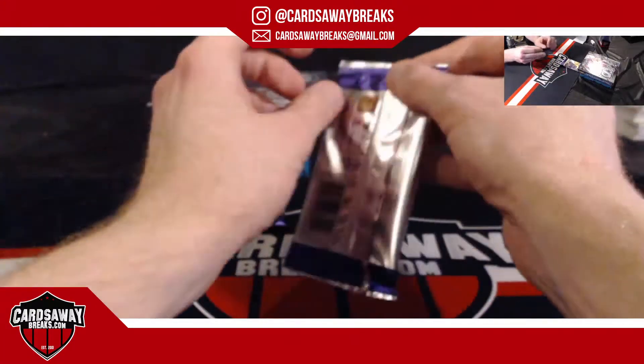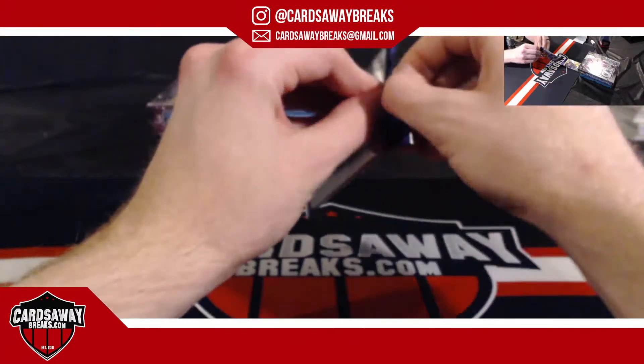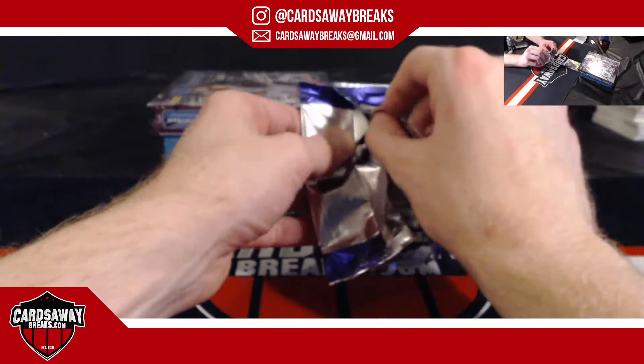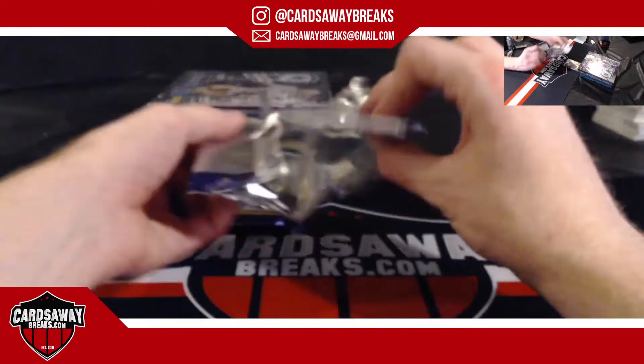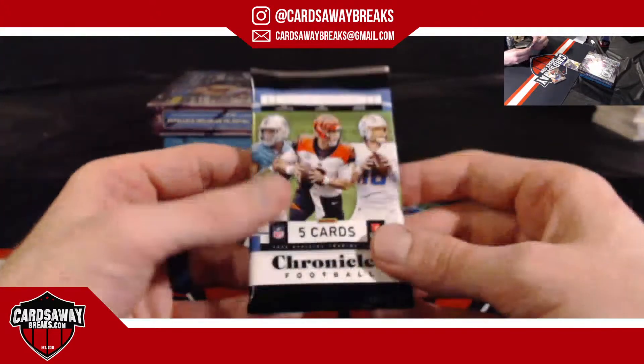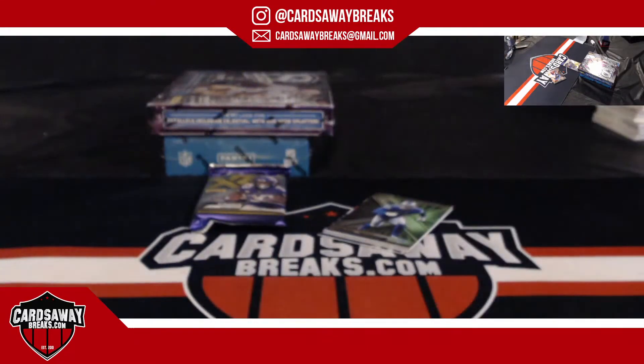First card — good luck. It is Romeo Okwara for the Motor City Kitties. Detroit Lions picking up the last loose pack. Let's try to fill our Treasure Chest next — let me check on that thing. Treasure Chest is down to nine spots — it's coming up next.